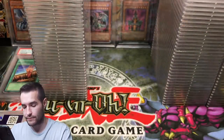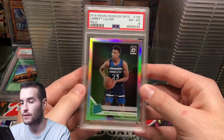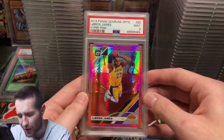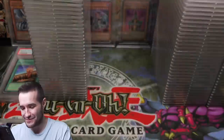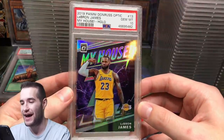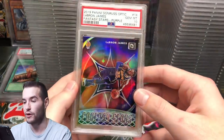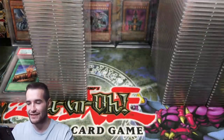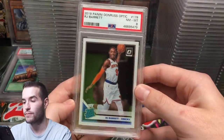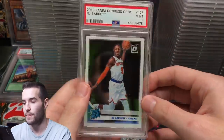A 9, then another 9. Daniel Gafford — he played at the Hogs, my favorite college team — got a 9. An 8 on Jerick Culver. LeBron James — can we get a 10? A 9 on the pink LeBron — come on. But then yes — my LeBron James, Gem Mint 10, beautiful! Another LeBron — Fantasy Stars — also sweet, it's a Holo too. RJ Barrett got an 8 and another RJ Barrett got a 9.